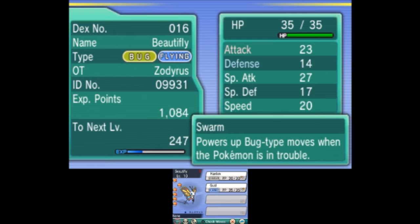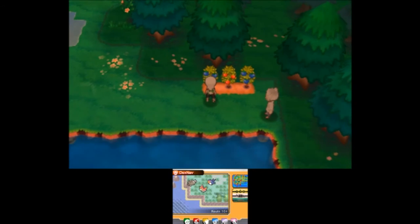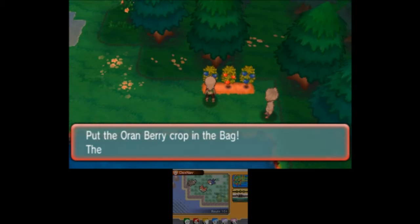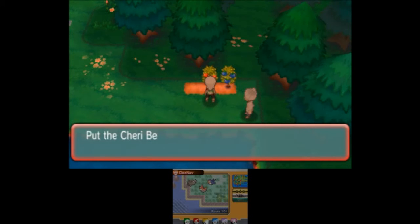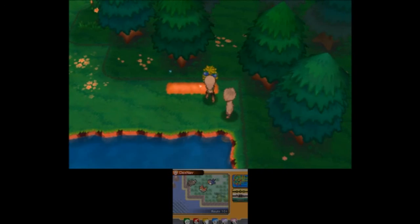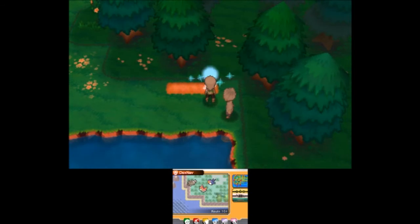Now I'm going to switch Shroomish out for Beautifly. Let's check her stats real quick - not bad, pretty good attacking stats and nice speed. Let's go ahead and grab some berries - four Oran berries. The early parts of the game are just throwing berries at me. Eight Oran berries from just two little bushes!